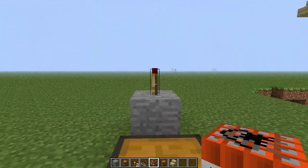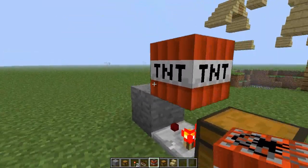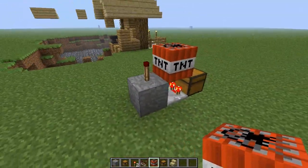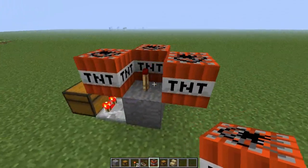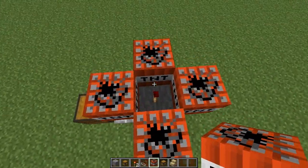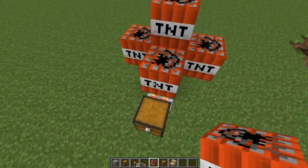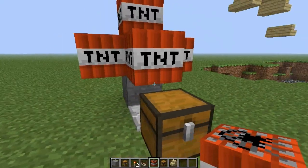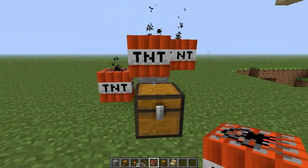All you have to do is put some TNT there. This is for the smallest, most compact version. But if you want a little bit more firepower, you can actually put TNT all the way around the torch, just like so. All you have left to do is put a wall right here so you can't see it, and if anyone tries to take anything — TNT.